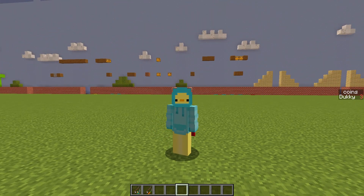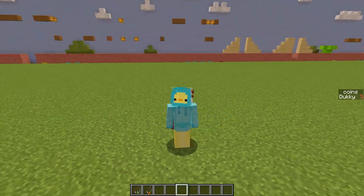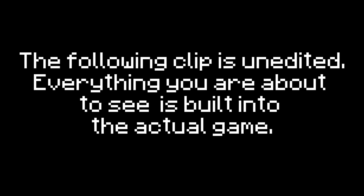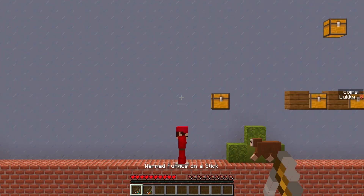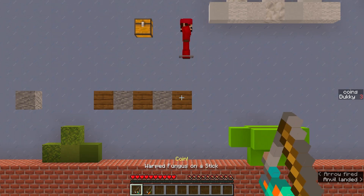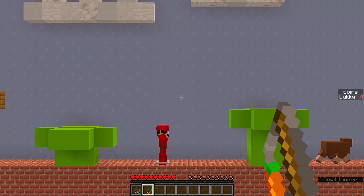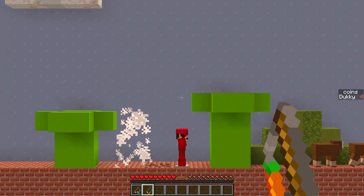So now we've done Mario's movement, added the mystery boxes, added the jumping, and added everything else we need other than sound effects and a couple of finishing touches. I'll get those things done, and this is the final product.